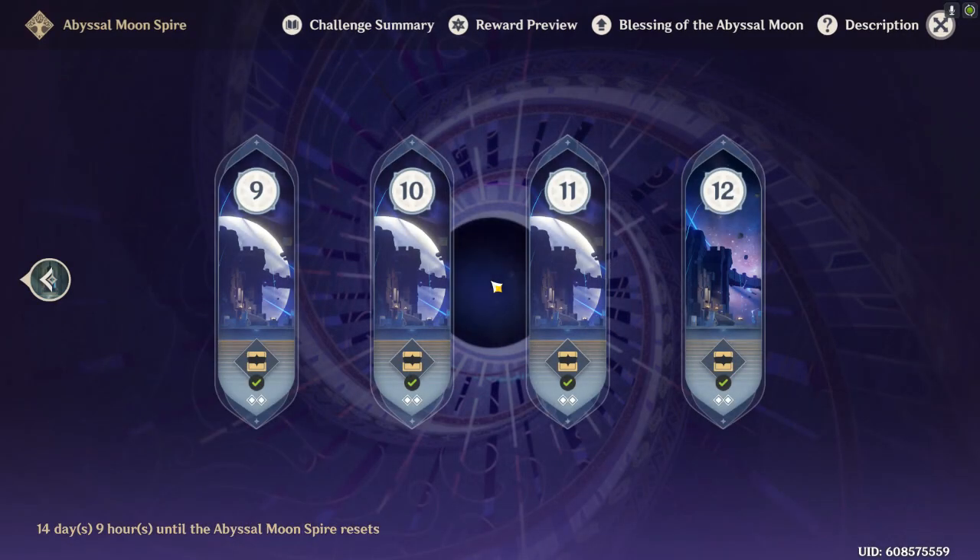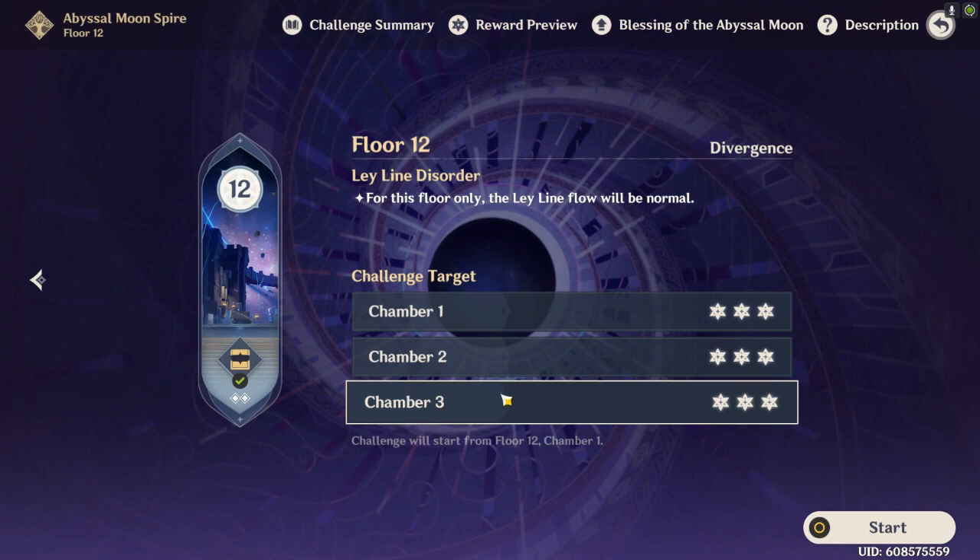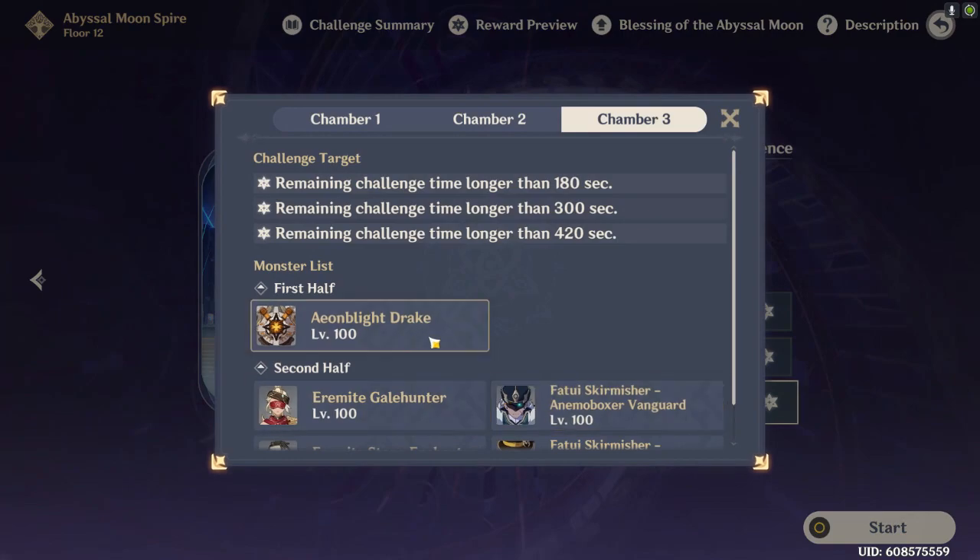Welcome back to Spiral Abyss, here we are back in the depths of floor 12. The biggest enemy I've been seeing complaints about is actually pretty physically big as well — it's the Eon Blight Drake. This kind of lets me know how many people aren't archers, because the majority of Amber mains are like 'I can just Baron Bunny this guy to death.' But I realize not everyone is an archer player, so I say you should probably bring an archer, even if it's a level one Diona or something.